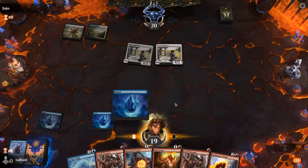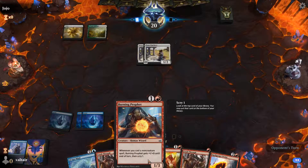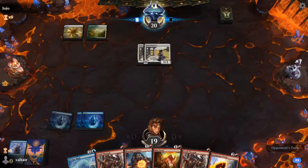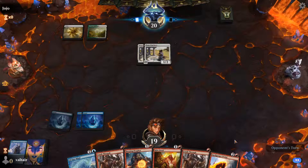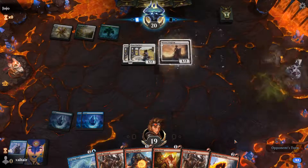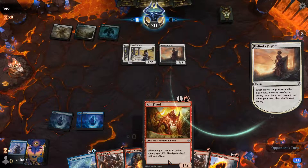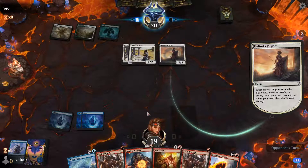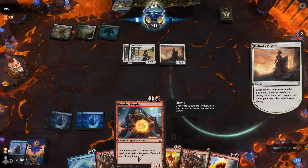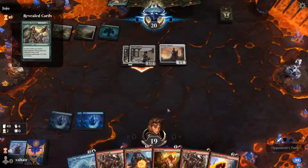It looks like it's not going to happen this turn either. The cards are very simple — not usually overpowered. It doesn't mean they're not good cards; it's just that in a normal deck full of mythics, rares, and powerful uncommons, it's very difficult to play common cards unless they do something very specific, like Opt, which is played in many blue decks.